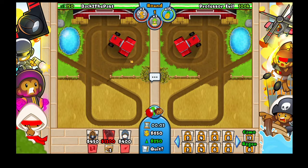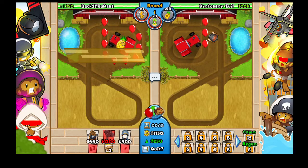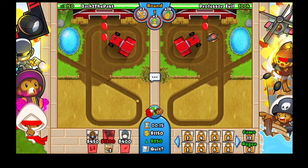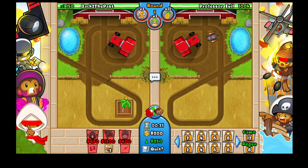What we want to do in this challenge is start out with a farm and some pineapples. We have 15 pineapples so you might as well use all of them right there, so you can do a farm start without leaking any lives.